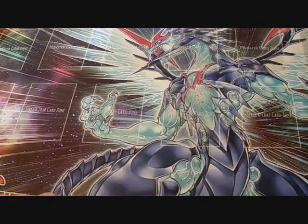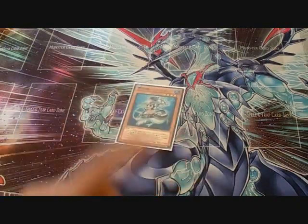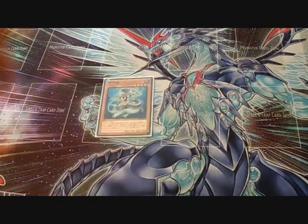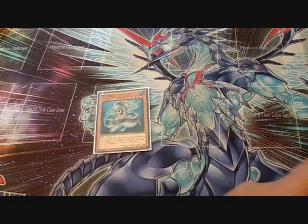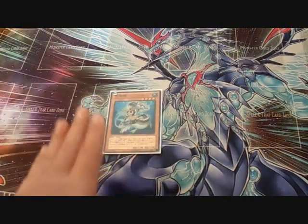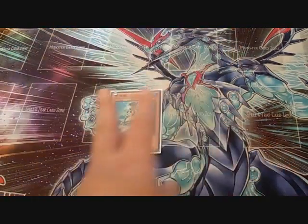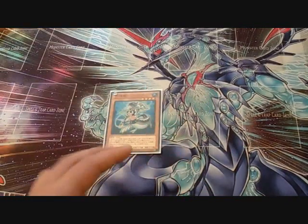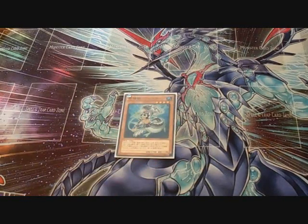Now for the Mermail side. I play one Mermail Abyss Sturge. When this card is normal or special summoned, you can discard one water monster to add one Mermail monster from your graveyard to your hand. I only like to play one. You normal summon her, activate her effect, pitch Infantry, Dragoons, or Marksman — Marksman pops a card, Infantry destroys a monster, and Dragoons searches a Sea Serpent and lets you add Abyss Pike to your hand.